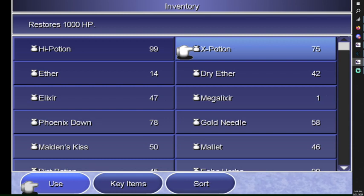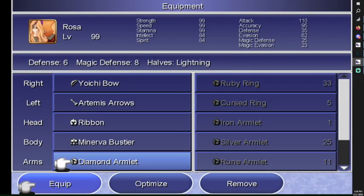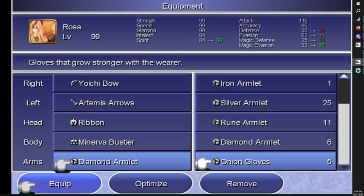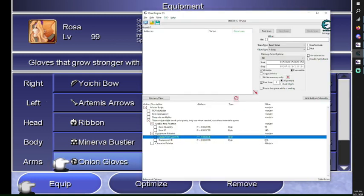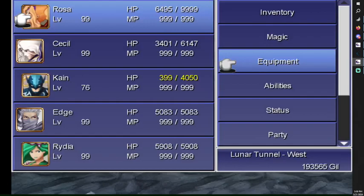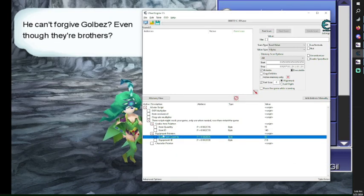The equipment pointer works similarly — just go into the equipment here. For example, I have 11 rune blades — just activated, nothing shows here yet. Then I take the onion club out, which I have five of, and now it shows the ID for the onion club. I change this to 80, go back in, and you see the onion club quantity change to 80. A little bit tricky to use but instead of 300 scripts we only need two or three.